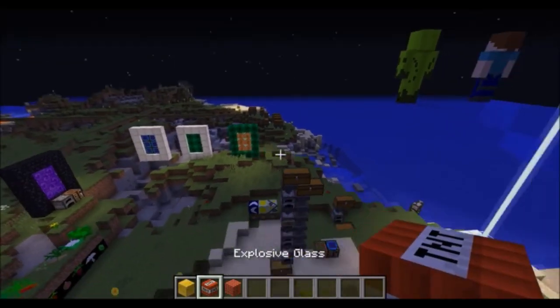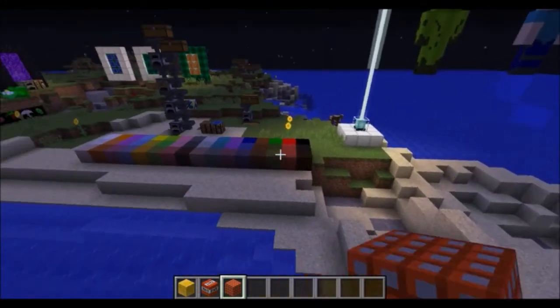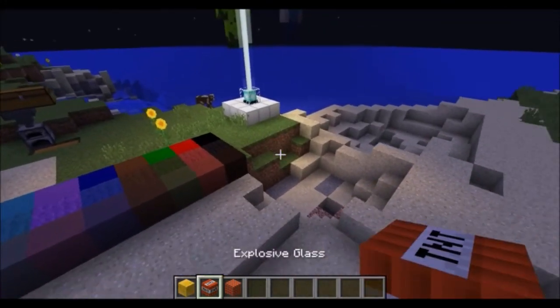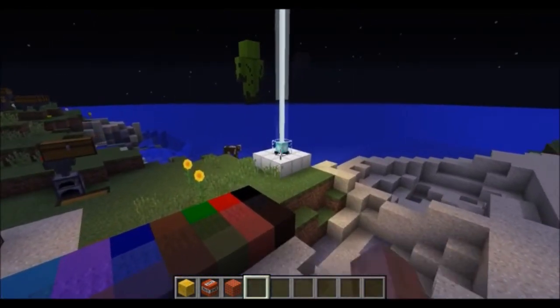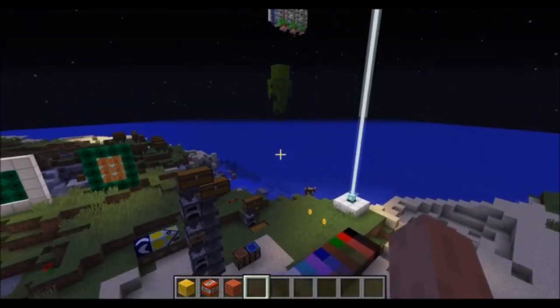There are two other kinds of glass that are extremely explosive, so I will not show them in this section nor on this island. But they do function like glass — I'm really afraid of setting them off. You will see why in the section on explosives.